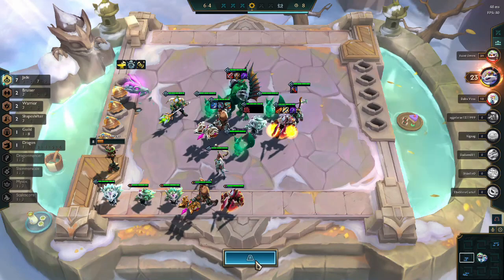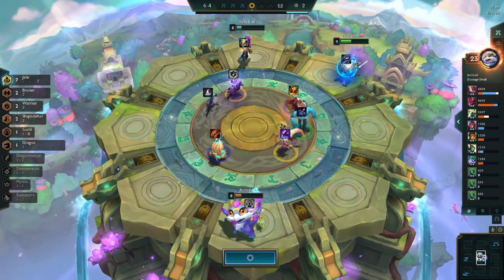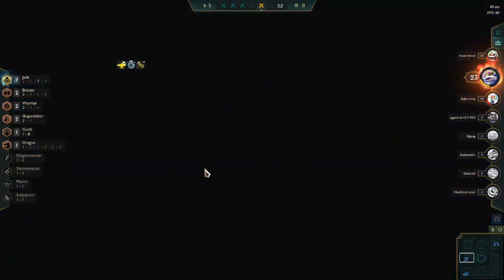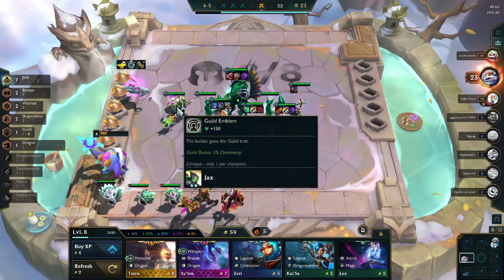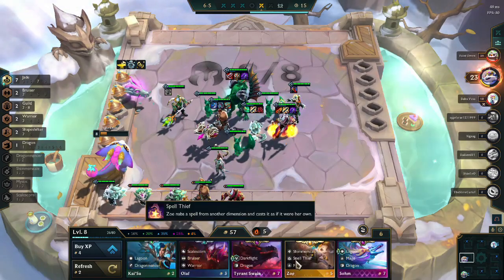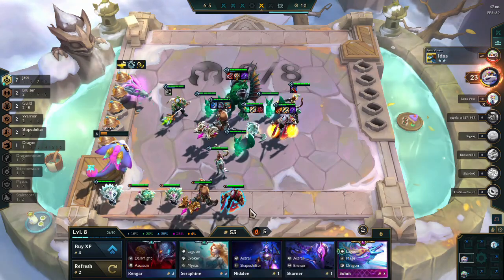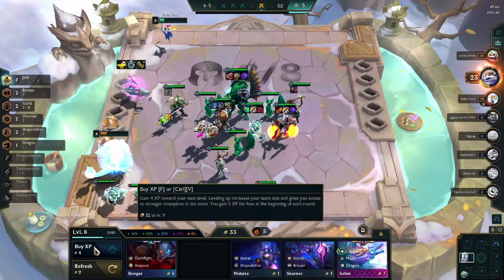In all the versions I just presented, the carries are tier 4 champions. In order to get higher chances of finding those champions in your shop, you need to hit level 8 as soon as possible. Ideally, hit level 8 by stage 4-2. Slow roll until the Dragon Treasure in case you need gold to get the right items, then roll down to hit the units you need if your team comp is not strong enough.